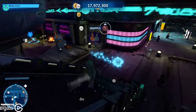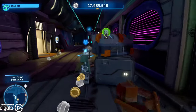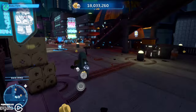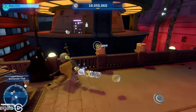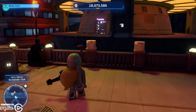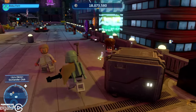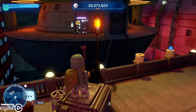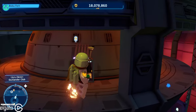It is up on the second level, apparently down here. We're just going to go all the way to the back. It looks like we need Boba Fett — I don't see any kind of bridge to get over there.